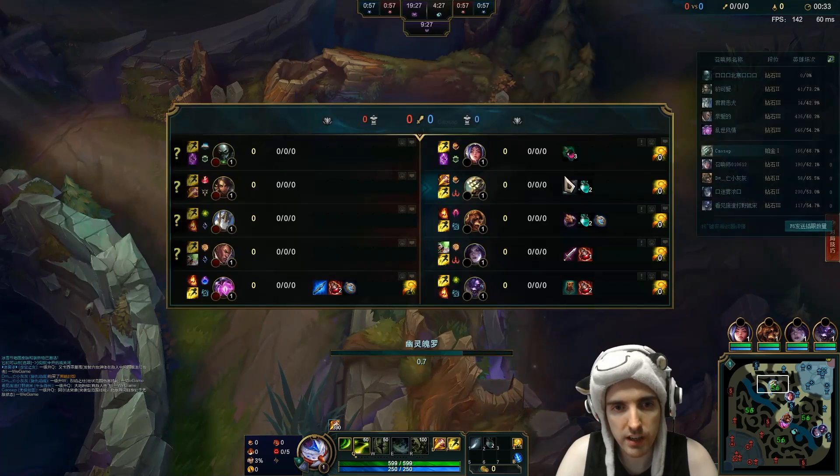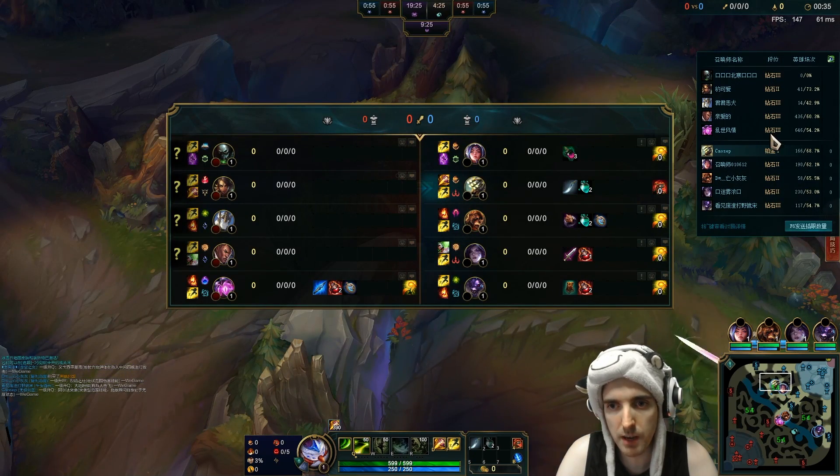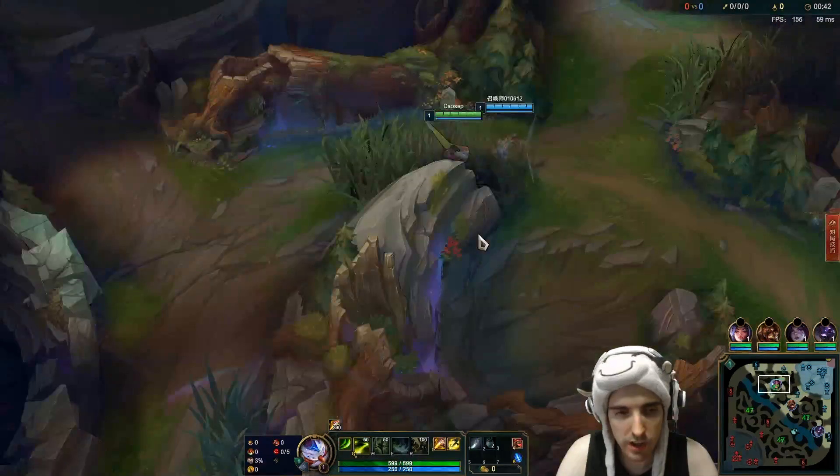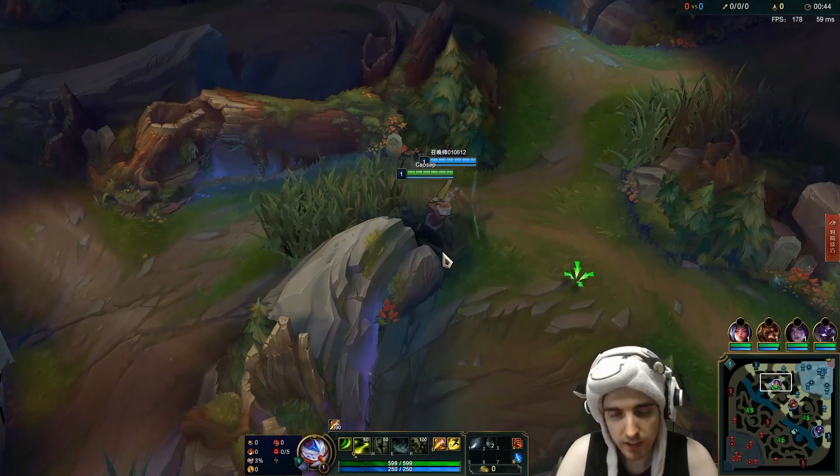Let me introduce you to the ranks in this game. So everybody in this game is diamond and the numbers are the rank — 3, 2, 3, 3, 3, 2, 2, 2, and 3 — and I'm platinum 1. This is my diamond promo. Let's get into it.